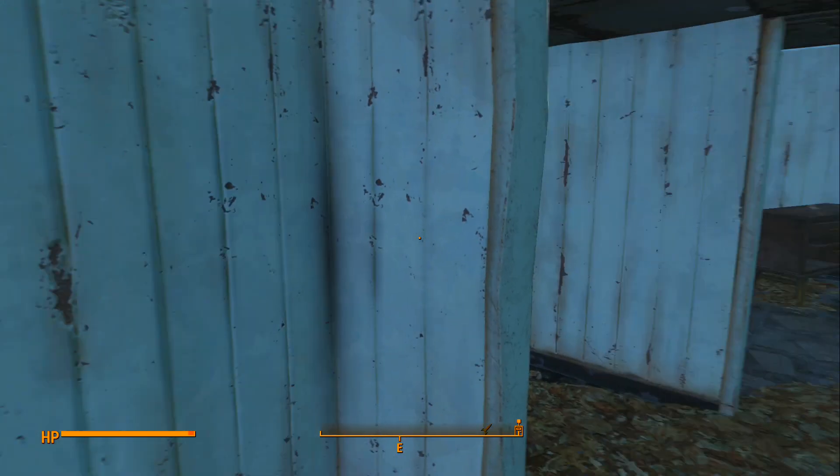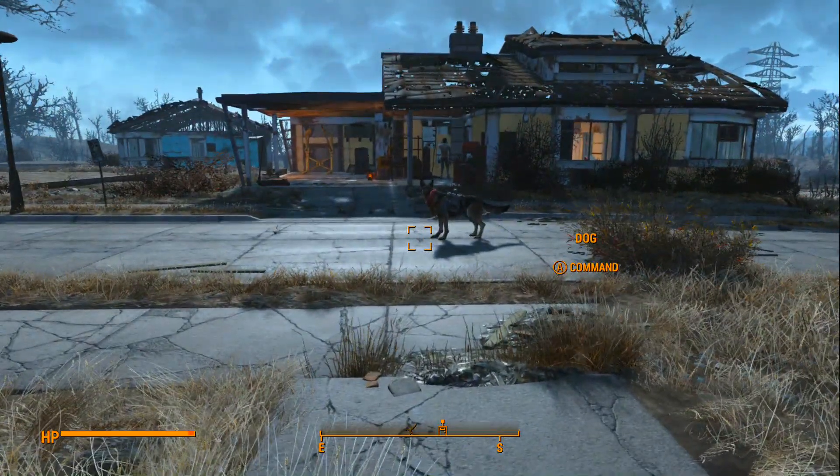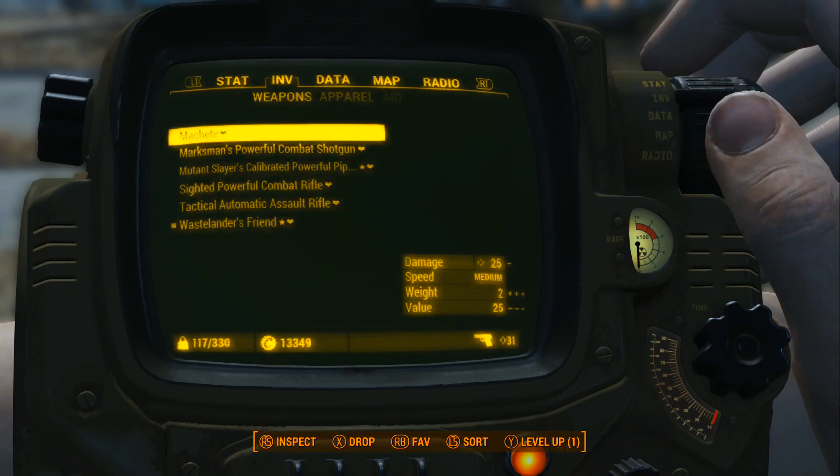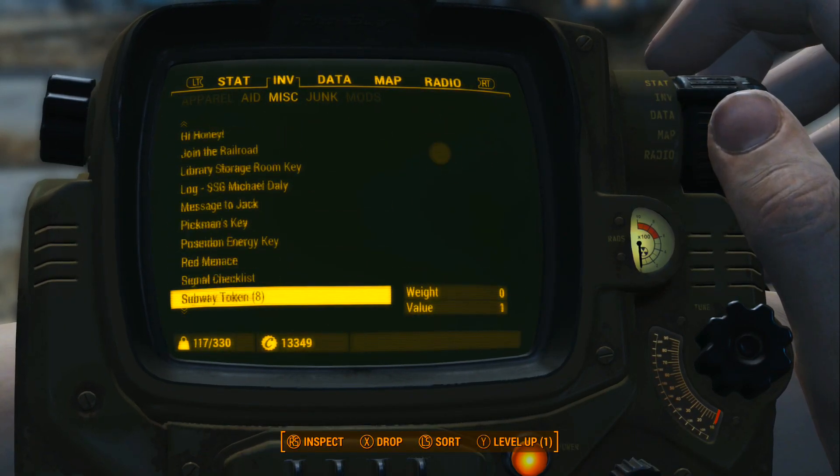Simply leave the house. This is where the magic happens. Go into your inventory, go to Miscellaneous, highlight the book and drop it on the floor.